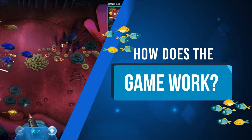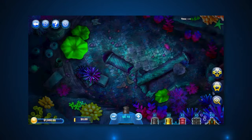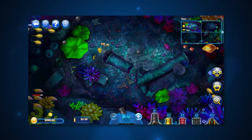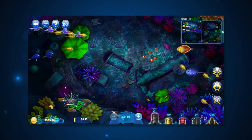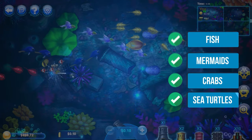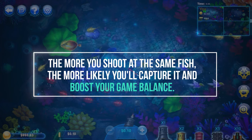How does the game work? Use your money to buy bullets for your guns, and then position your cannons to shoot at different sized aquatic characters for payouts. To win big money cash prizes, simply aim and accurately shoot at fish, mermaids, crabs, and sea turtles. The more you shoot at the same fish, the more likely you'll capture it and boost your game balance.